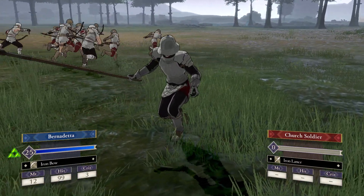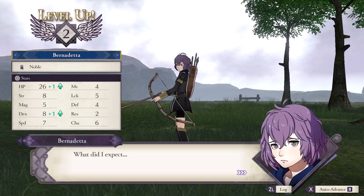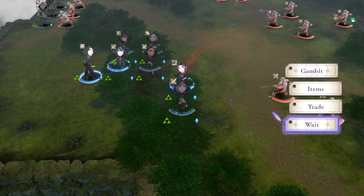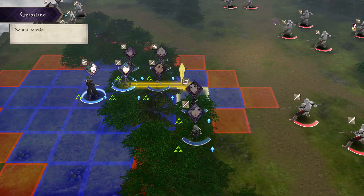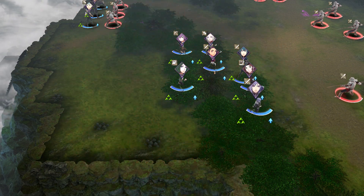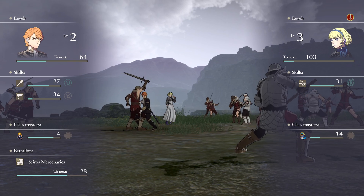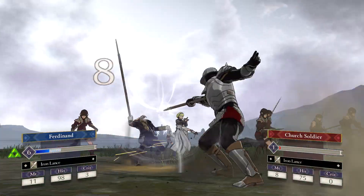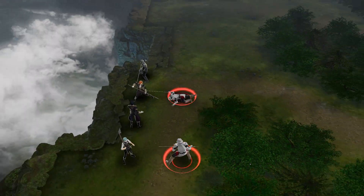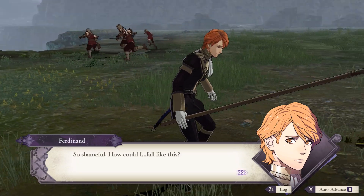Bernadetta, shoot him with your bow. Good — you can wait there. Move there. Come on, Ferdinand! Good, you take him out, but he's really hurt — they really hate Ferdinand. And I wouldn't be surprised if the other guy there decides to go in and attack — yep. So shameful, how could I fall like this.